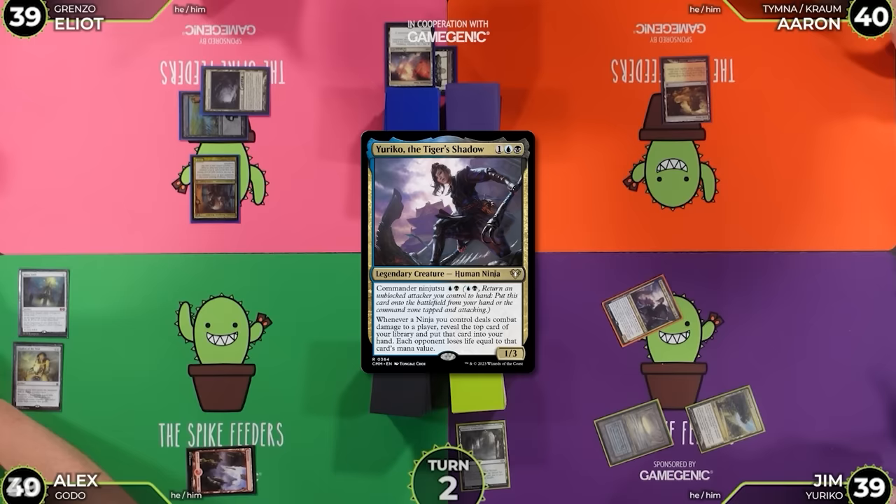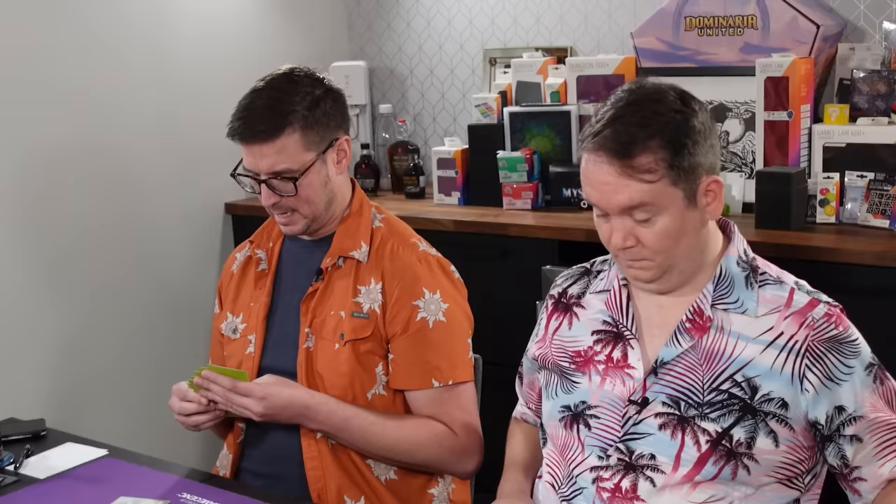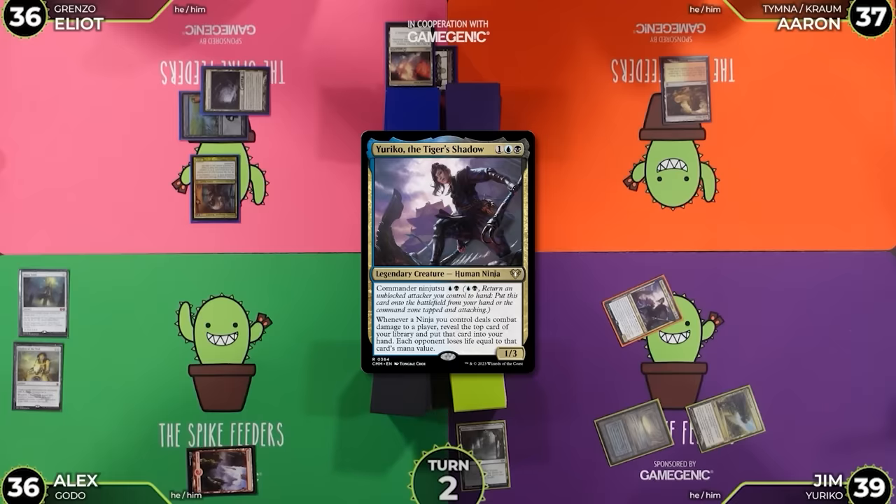Yuriko trigger — it is a Nashi. Everybody take 3. Nashi to hand, and I will pass the turn. I have to discard — I'm going to discard this Underground River, and then I'll pass.